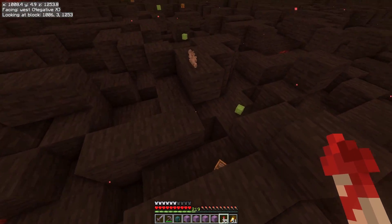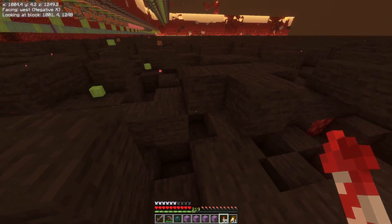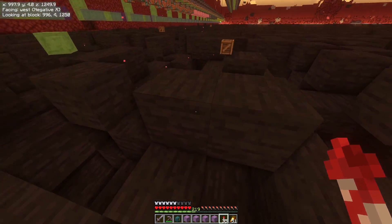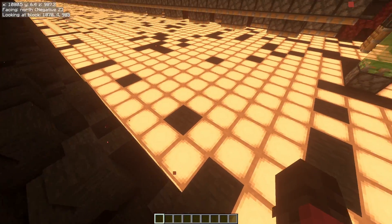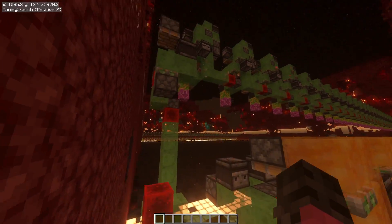I'm starting to regret not putting the sea lanterns in first, because picking up all the stuff is a pain. So I think I'm going to put in the sea lanterns underneath these guys and then take down the rest of it, because it will make picking up the stuff so much easier. I had the brilliant idea of pushing down every random one.